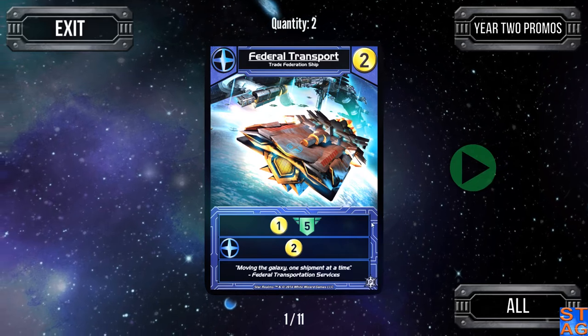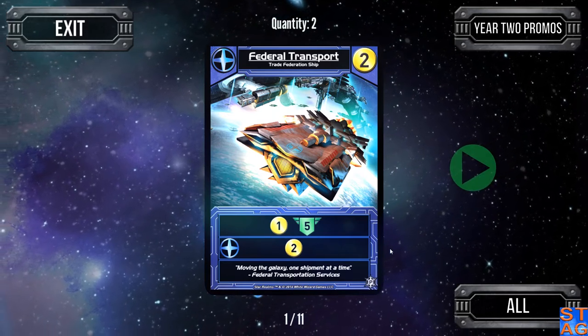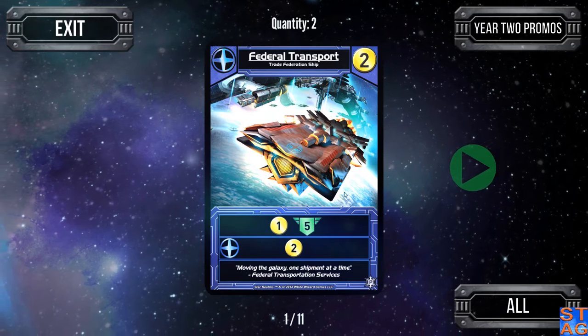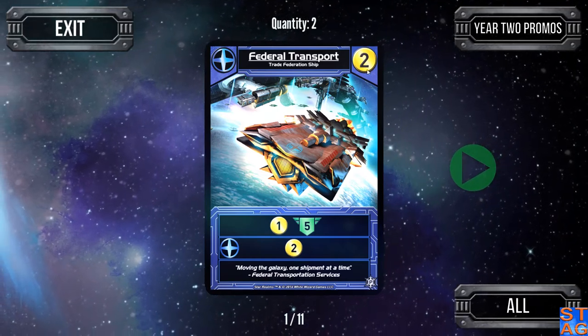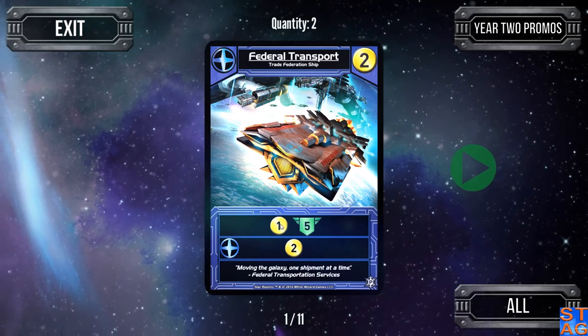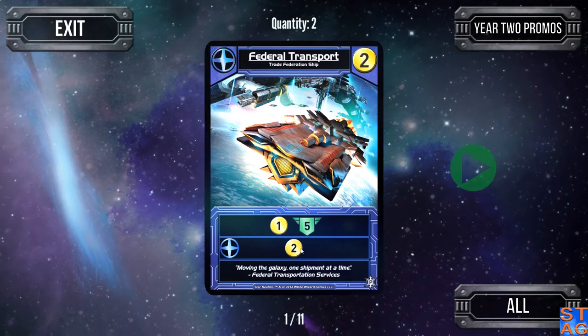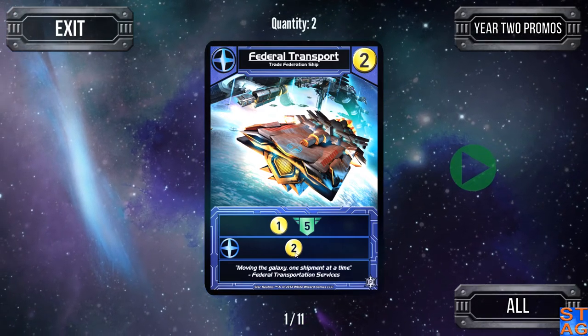I also want to cover the Year Two Promos, just to make sure I'm covering my bases. First up, Trade Federation — Federal Transport. This card is awesome. It costs two trade, every time you play it gives you one trade and five authority. The ally ability gives you an extra two trade.